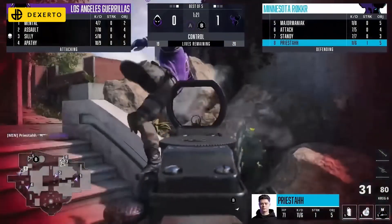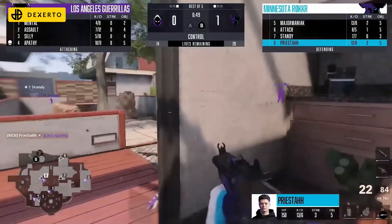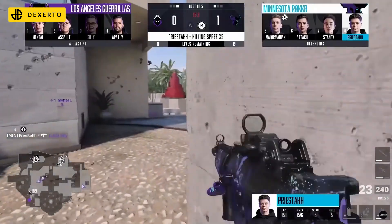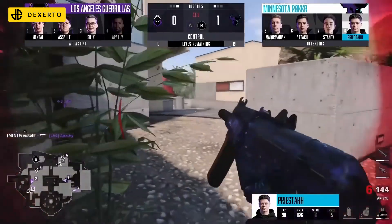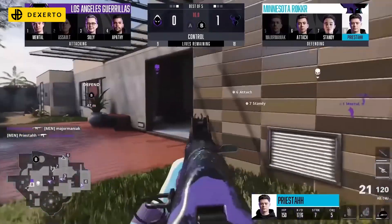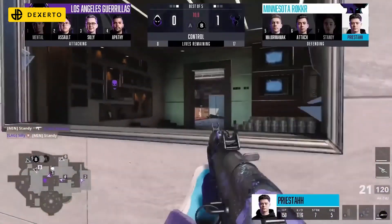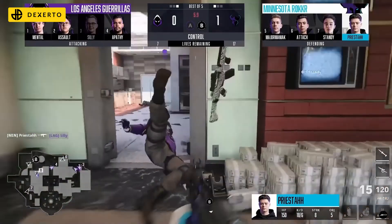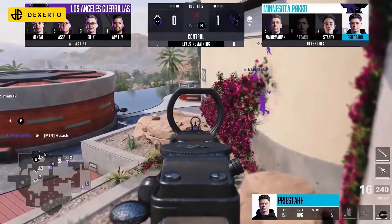Priestahh put in a dominant display against LA Guerrillas. Rocker's superstar ran rampant in map three as he single-handedly took over the game. Putting themselves in positions to trade, Priestahh just cannot be taken down — literally called the flex for this team, and for good reason. Six, make it seven — there's some streaks. Round number two does not look good for LAG, round number three could spell disaster. They've got an artillery barrage and maybe even a cruise missile to deal with. Two to zero to start for Minnesota, and they have got some streaks to work with throughout the remainder of the game.